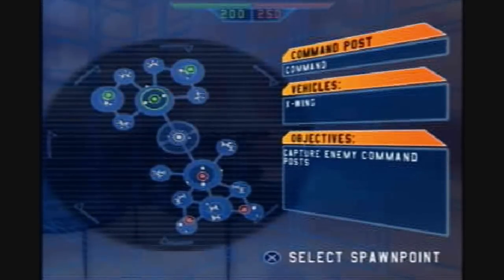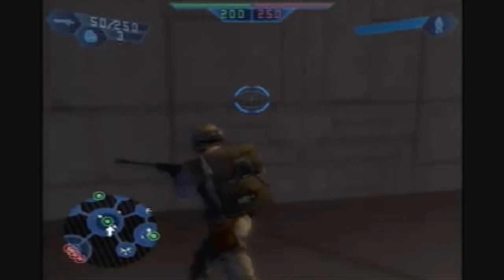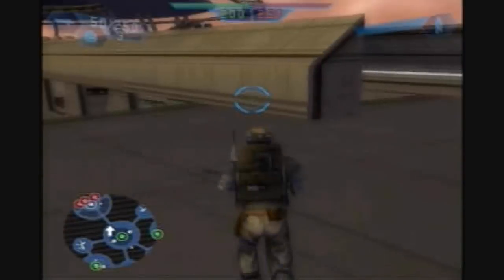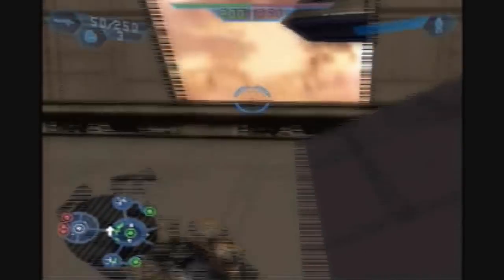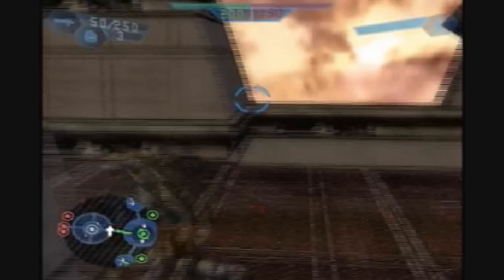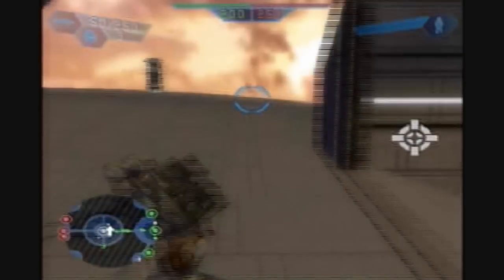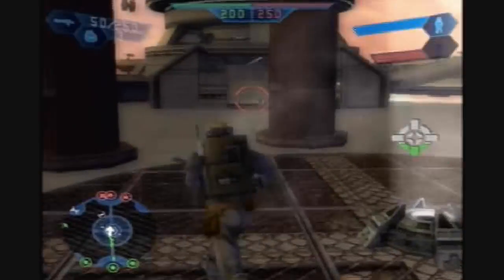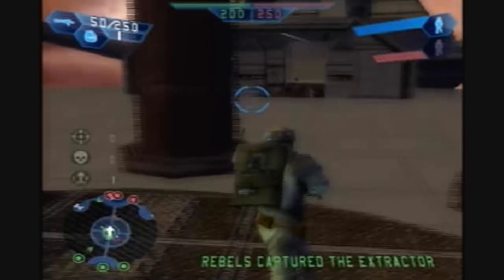As I said before, this is my favorite map from either game or any game — since there's also those two on the PSP, which I've never played. This is my favorite map. It's got like everything you can want. It's got the biggest aerial combat setup, with the Rebels having like eight X-Wings, and the Empire's got a ton of TIE Fighters, plus two Y-Wings and two TIE Bombers per side.